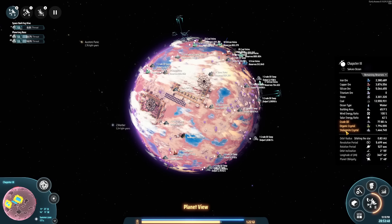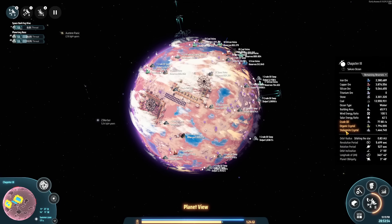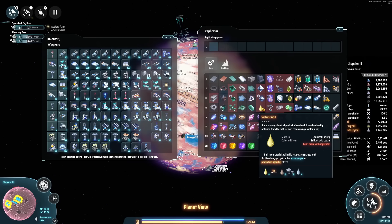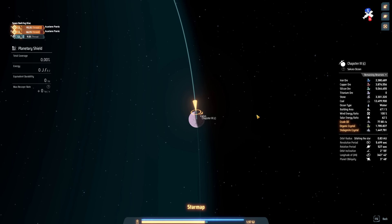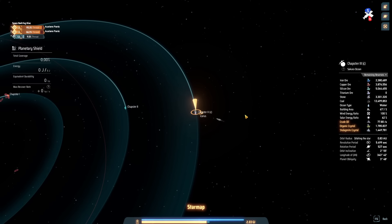There's one more thing that if you can find it is super convenient, and that is the acid — the yellow acid that you need for a lot of other components like titanium alloy. This is actually something you can find in lakes on some of the other planets in different systems. If you can find one of those, you're never going to have to produce acid manually ever again. We'll get to the builds pretty quickly, but I want to make sure I leave you with all the tips and tricks to efficiently expand throughout the universe.